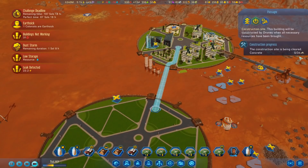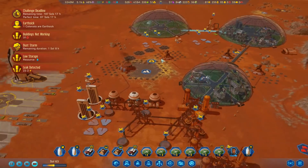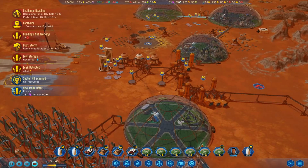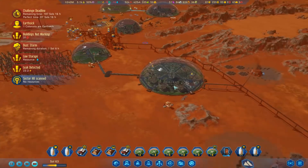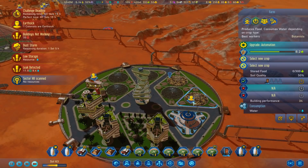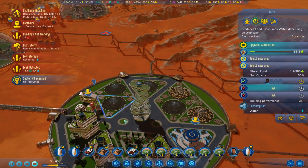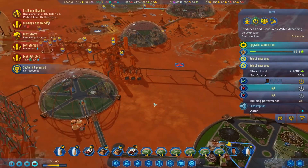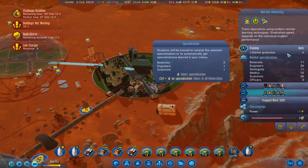23 for 50 concrete - I will take it. How are we doing over here? 33 vacant slots - all of these are working now. Alright, let's have a look at the university. Lifetime graduates: four - two botanists, one engineer, one scientist. Awesome! I'm kind of wondering whether I should open the nighttime shift but I think I'm going to leave it.